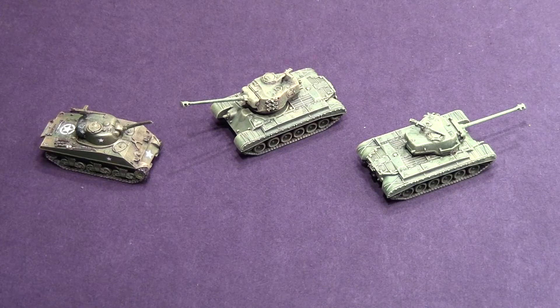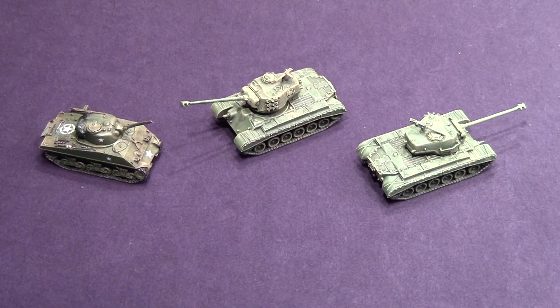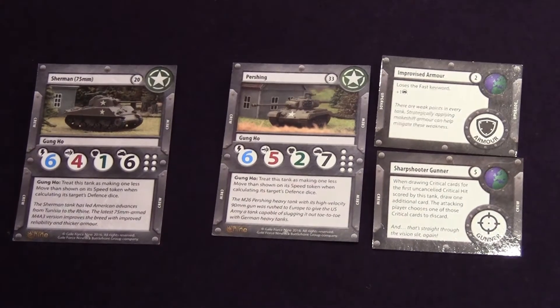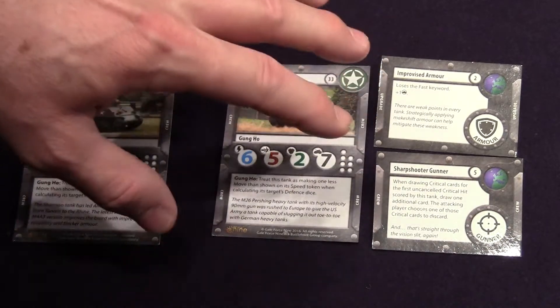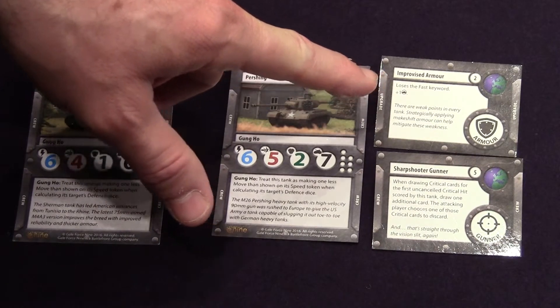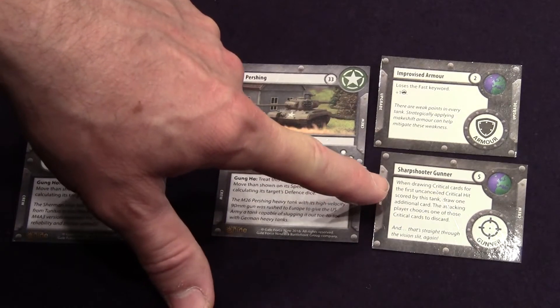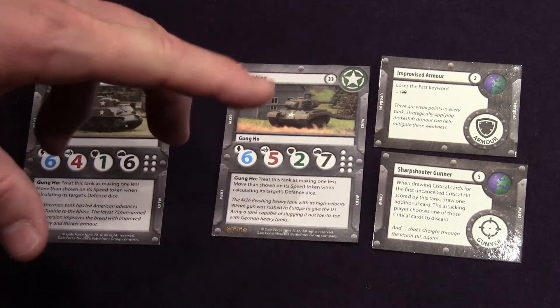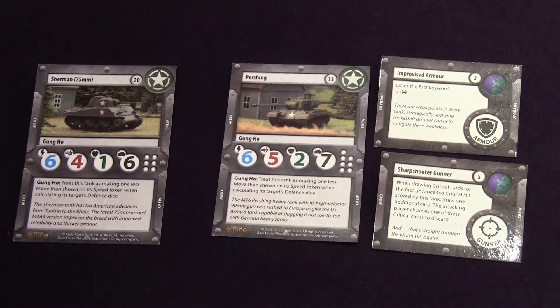The USA side has a 75mm Sherman and two Pershings. The Sherman has no upgrades, but both Pershings have Improvised Armor — giving them one extra hit point for eight total — and the Sharpshooter Gunner, which lets them draw two critical hit cards on their first crit and choose which to give the opponent. It's three tanks versus three tanks.